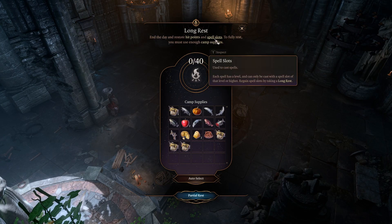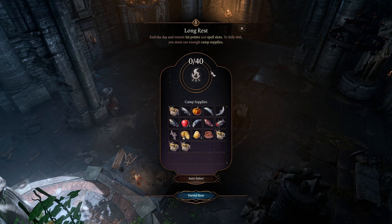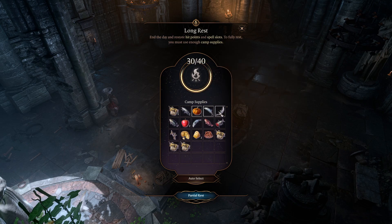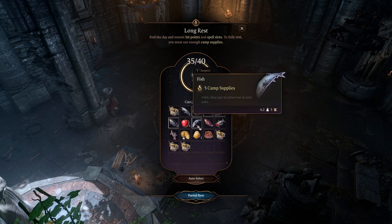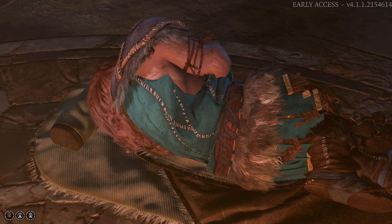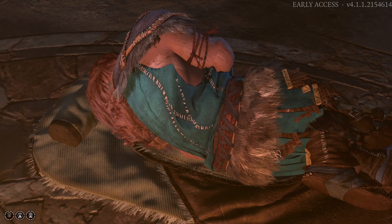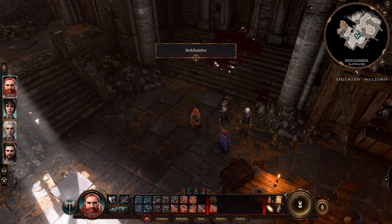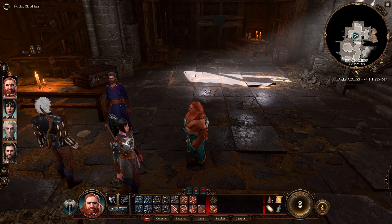End of the day - restore hit points and spell slots. Full rest must use enough camp supplies, we need to hit 40. This pumpkin is 20, these fish are 8 each. Supply pack - 5, 10, 15 and a ball rest. Very nice. Where are we? Oh, I'm in a crypt. Well, that was quite something - we actually slept in the bedchamber. That's fitting. So this was quite the day.